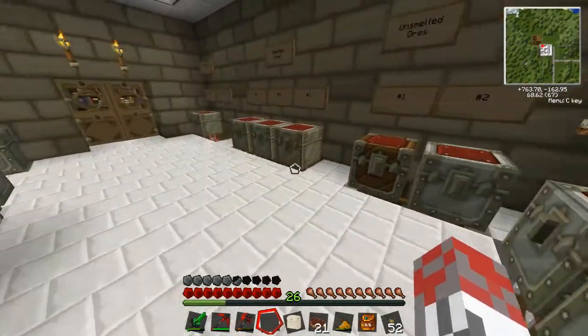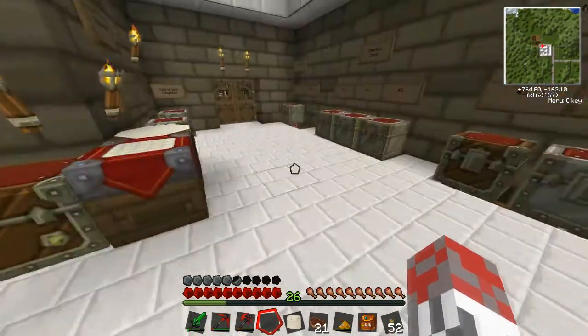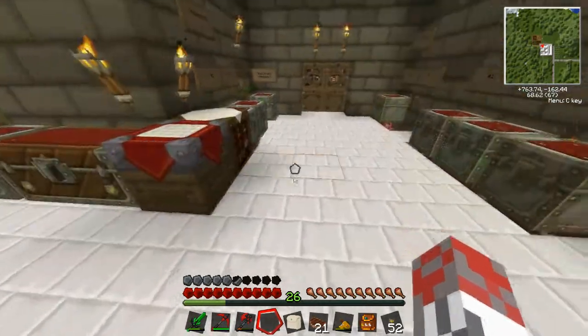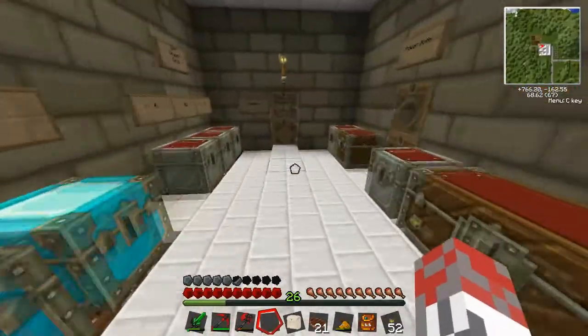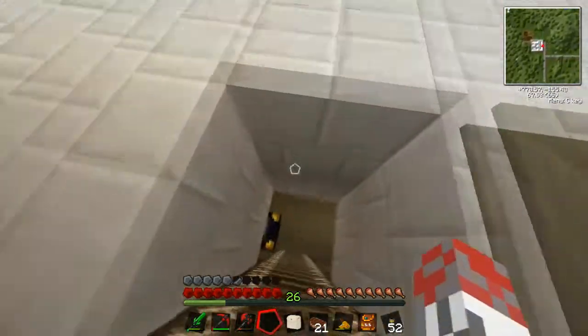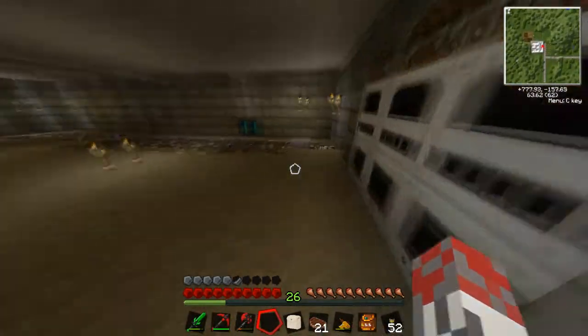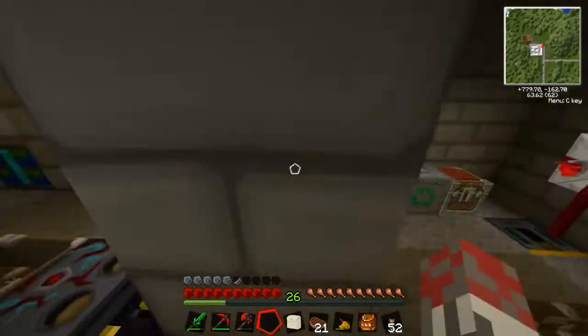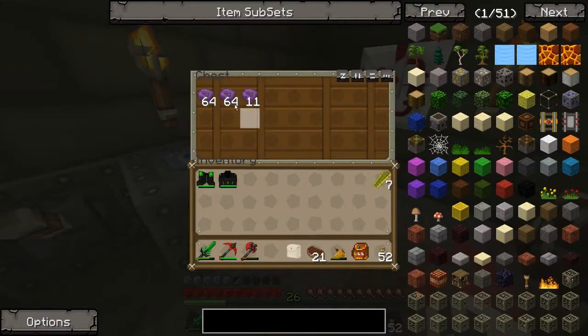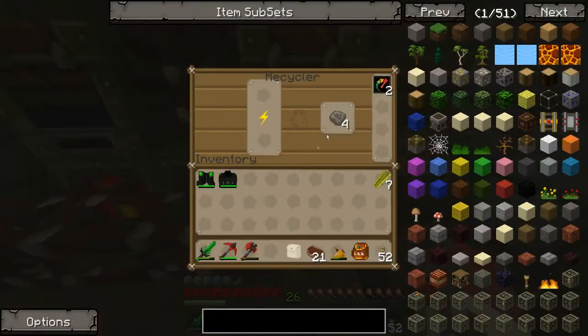Hello and welcome back to my FTB series. This episode, because we're still waiting on the UU, I'll give you a quick look. I've got about 2 stacks now. I've been basically emptying all my chests upstairs, so we've got 8 UU here and we've got 2 stacks and a bit. We're still needing more though.